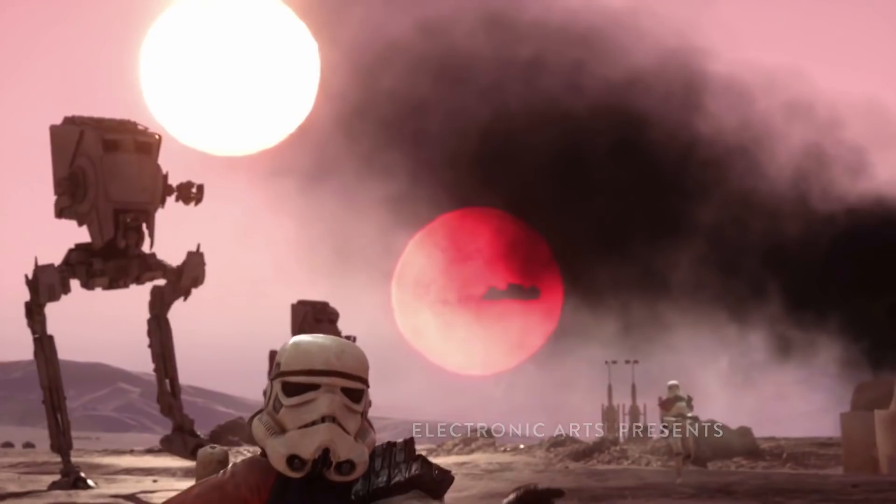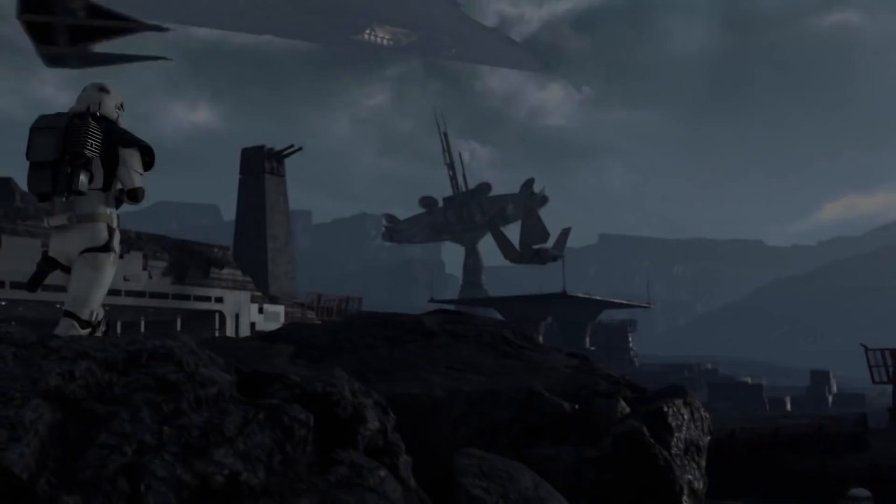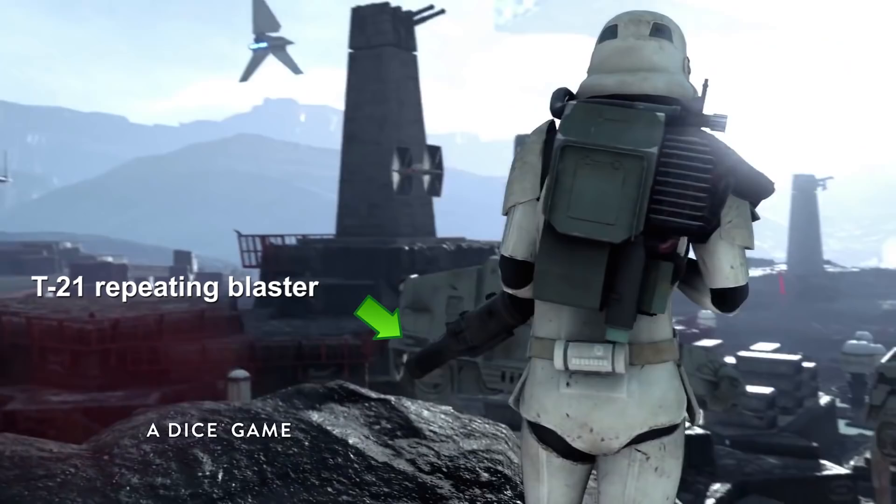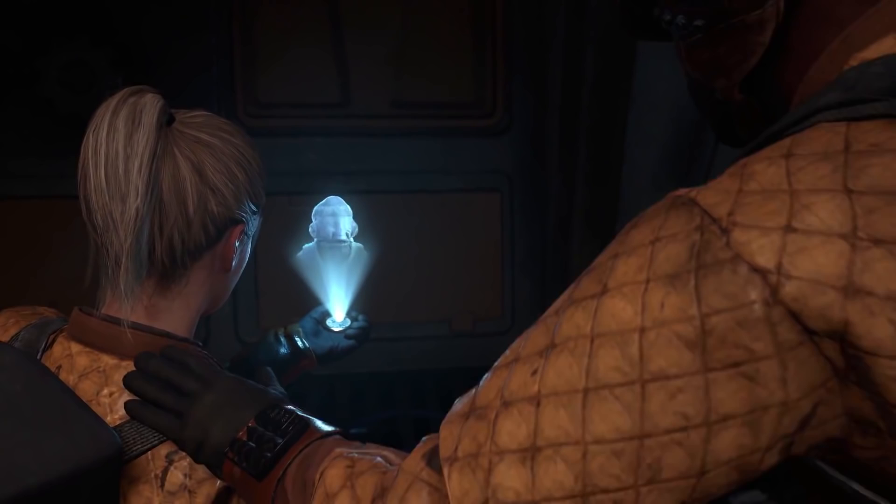Here we're on Sullust, and we're getting a much better look at what to expect from this planet — a big Imperial base, lots of TIE fighters, Star Destroyers up above, AT-ATs down below, with some of those really cool turrets from the Death Star. I imagine this lava flow area is going to be the path of Walker Assault, so get ready to fall into some hot lava.